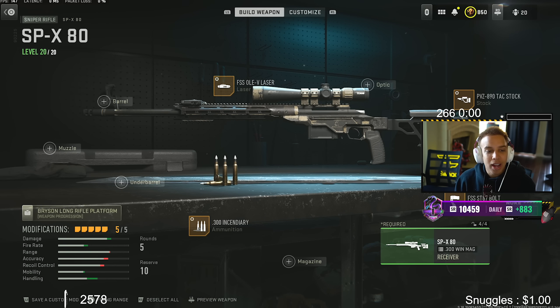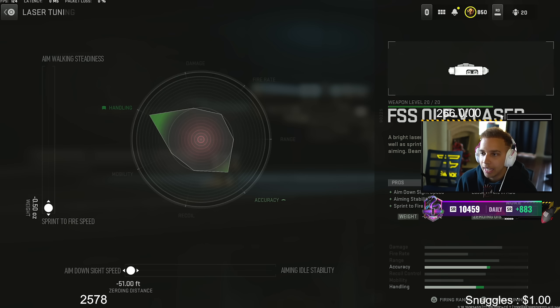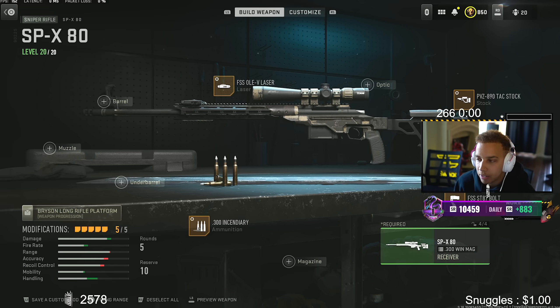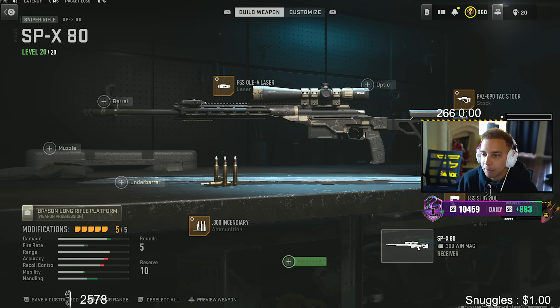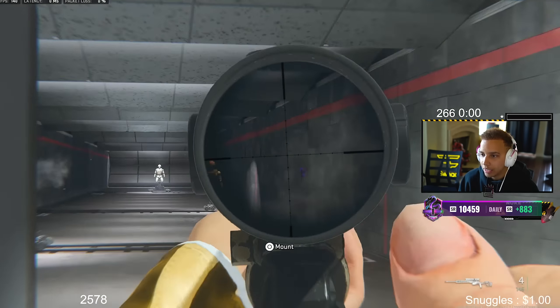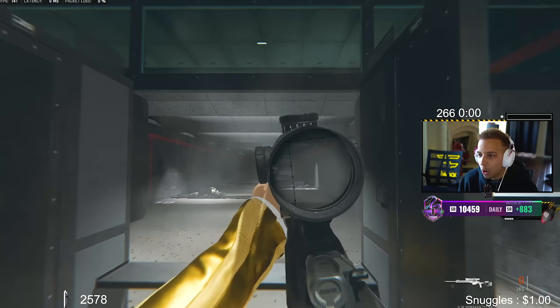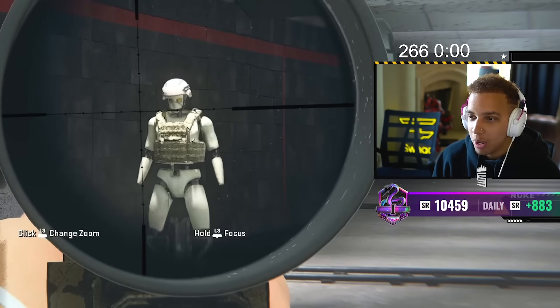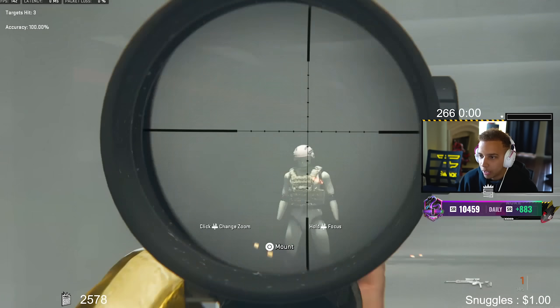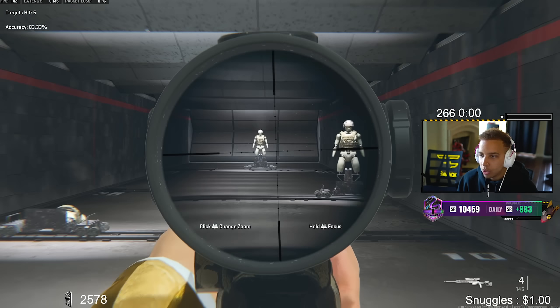I don't have the greatest trigger finger, to be quite frank. So this isn't a gun I'll be super excited to use, but it's definitely a top-notch gun. Last but not least, you know I gotta give you guys a sniper build. This is probably the most popular sniper build right now. I have the OSS-OLEV laser tuned for aiming stability and sprint-to-fire speed. The PVZ-890 TAC stock tuned for aiming idle stability and aim down sight speed. The Schlanger match grip tuned for sprint-to-fire and ADS. The FSS-ST-87 bolt with incendiary rounds tuned for bullet velocity and damage range. They're saying it's like the CAR-98 — look how fast it aims in. It can one-shot with the incendiary rounds too. Look how fast the ADS is — you're really quickscoping like Warzone 1. Make sure y'all drop a like, hit that subscribe button down below, and let me know what setup you like the best.